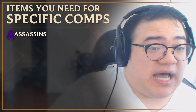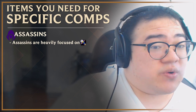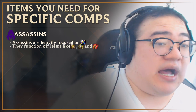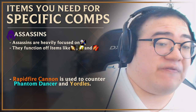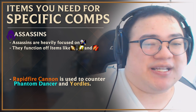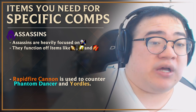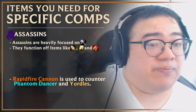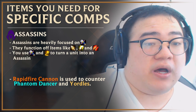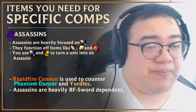The second thing I'm going to go over is assassins. Usually with assassins, they're the class that wants more BF swords than any other. They want BF swords and recurve bows and function off items like IE, Sword of the Divine, and rapid fire cannon. Rapid fire cannon is used to counter PD players because assassins' biggest counter is PD, and rapid fire cannon goes through PD. You'll also have situations where you'll want BF sword because you need to use the BF spatula to change someone into an assassin to make your comp more fluid. They're a very BF sword dependent composition.